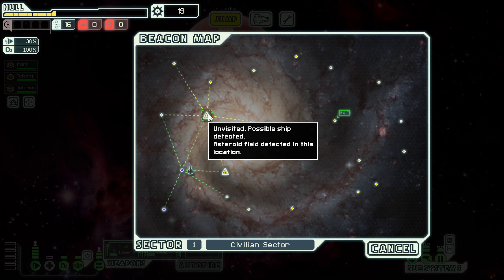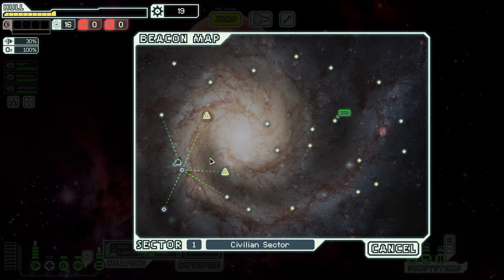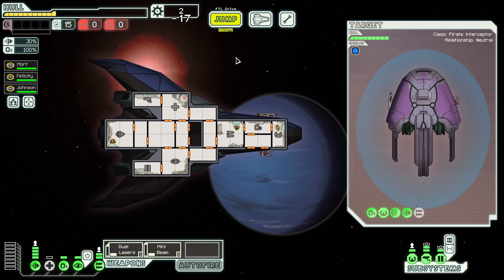An asteroid field — you know what, that sounds really bad. Maybe we can jump out fairly quickly, we do have pretty solid engines. Let's just move across here and take it one step at a time. Definitely need to come up with something. Mercenaries offering to scout the sector, fight the ship, or whatever else. They have a beam, we don't have shields, they have weapons. Let's scout the sector for them — let's see what they reveal to us.